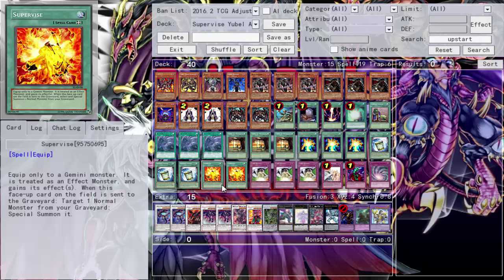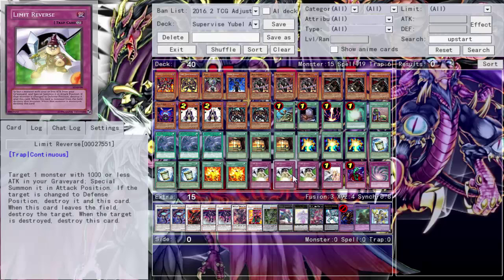Supervise was at three but it got really cloggy — it's a win-more card. If you get it and can play multiple, great, but three was too cloggy so I put it down to two. In the previous deck profile I had Call of the Haunted and Oasis, but those cards are really slow. Limit Reverse is the win-more card for You Bell — it gets You Bell more involved in the duel. You don't need Doom Shaman to make Terror; you can just use Limit Reverse.